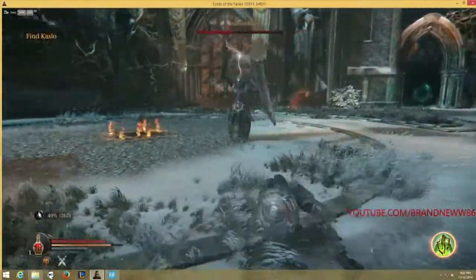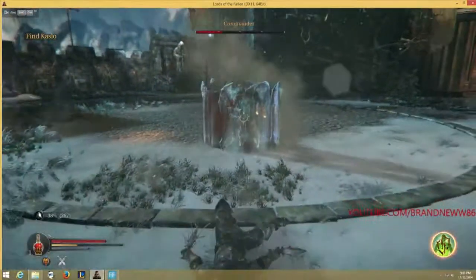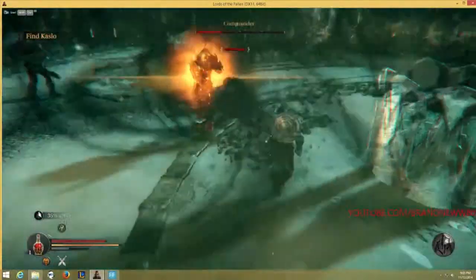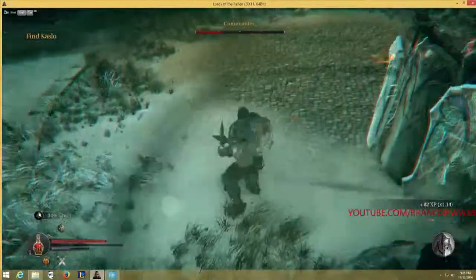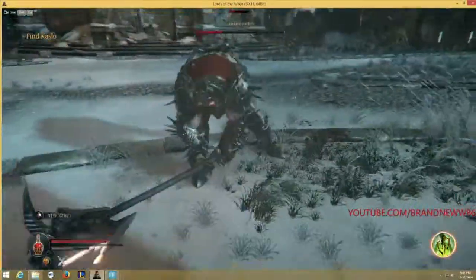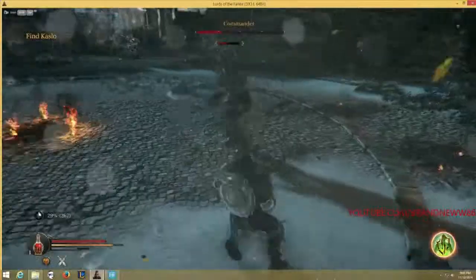I only have 1 potion left which is obviously going to be sufficient. So that's just a sign that minions are spawned somewhere, so be careful. I just try to bait him with the decoy and then kill them — I take care of the little guy first because he dies in 4 or 5 attacks, and the big guy I try to hit twice.